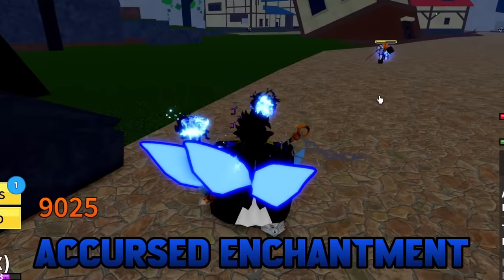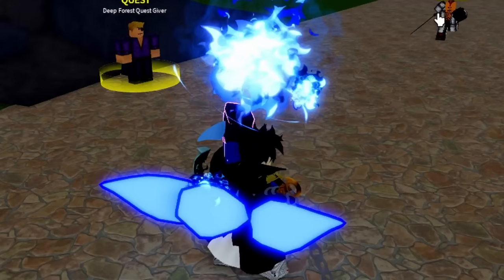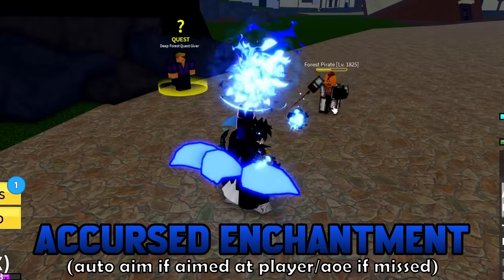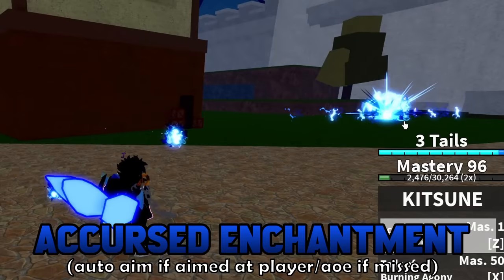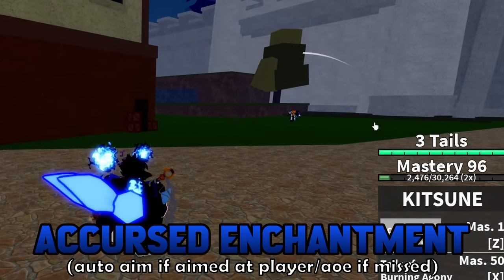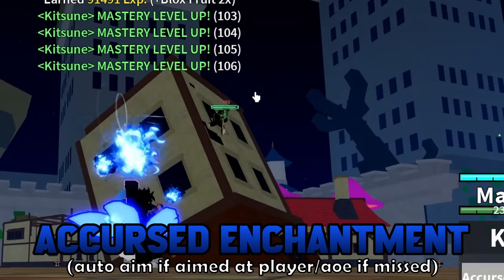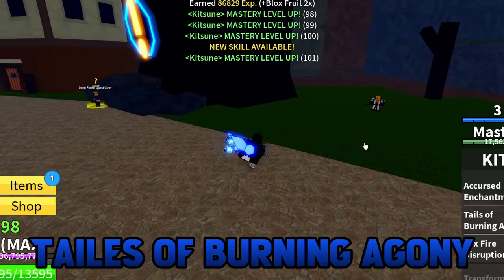The first skill is a cursed enchantment - you know who this looks like? Loki. And they've got orbs around them and the gear hits. The next skill is Tail of Burning Agony.